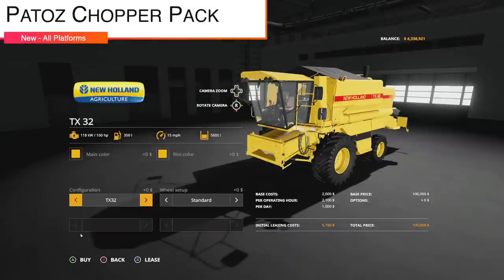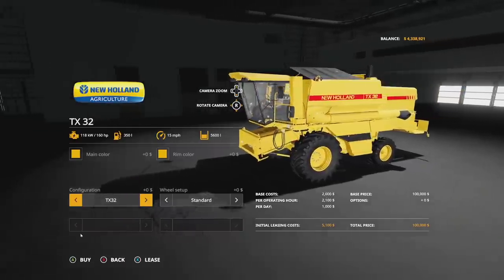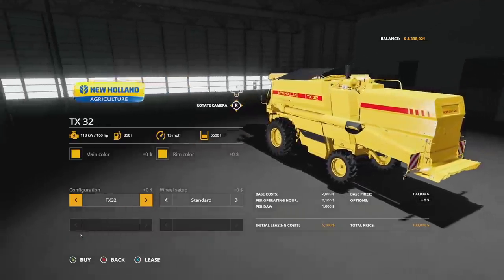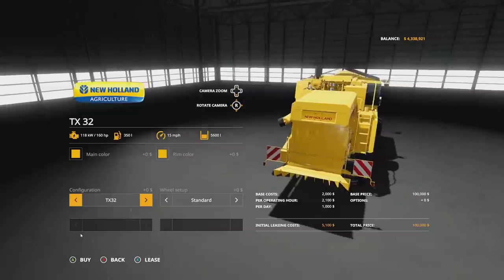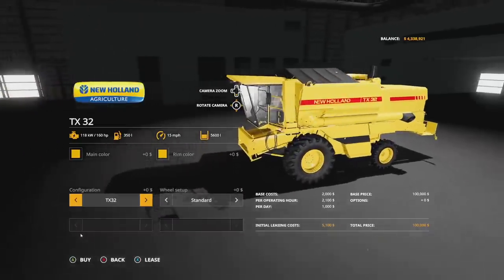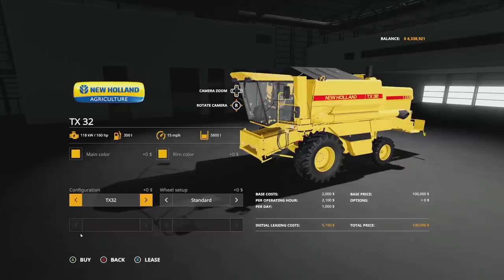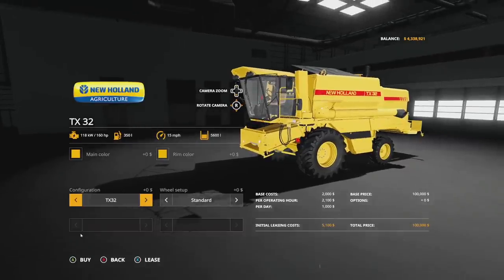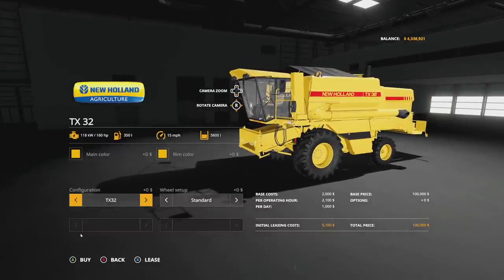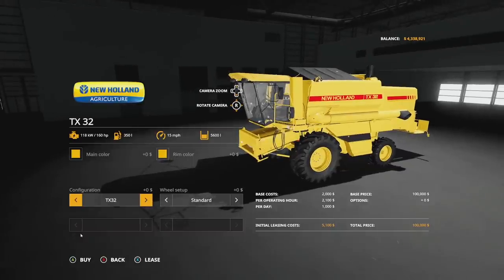First up today, new mods for all platforms — we have seven of them. We're going to start with the Patos Chopper Pack. This is neat because it not only has a chopper but also a completely remodeled New Holland TX32 combine, including three different versions plus the Patos itself and a trailer. The combine is the most important part — you have to have this specific combine for it to work. It has 160 horsepower, 350 liters fuel, 15 miles per hour, and 5600 liters capacity.